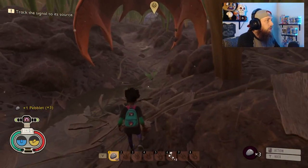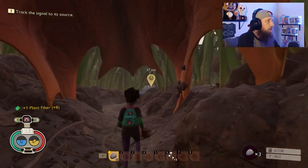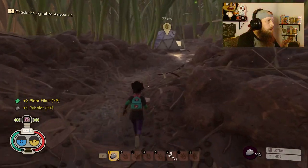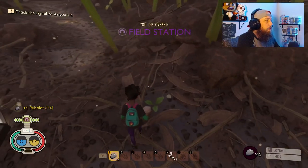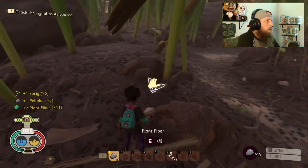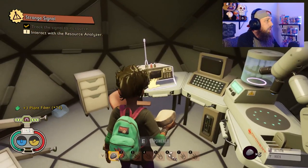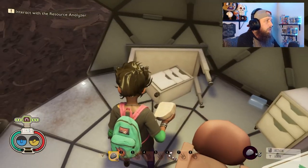The game will tell you to track the signal to its source. You'll see a little waypoint up here pointing us over to a tent — looks like a medical tent — which is the field station. So you've discovered a field station, and now it's going to give you more things to do.